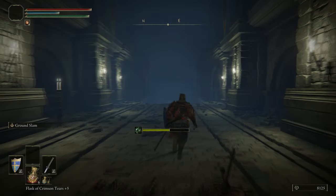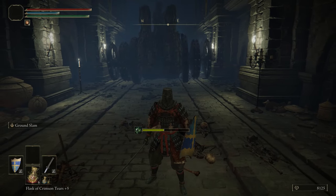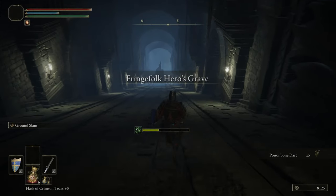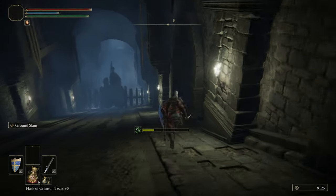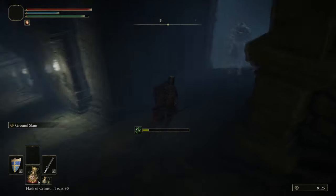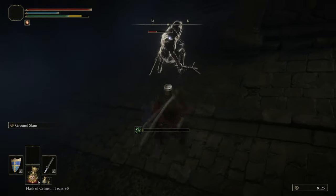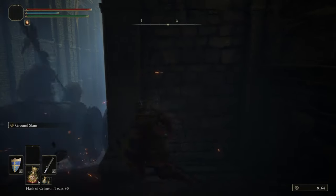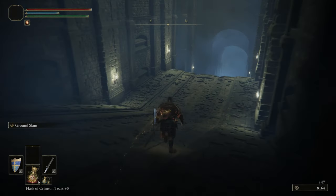We've used the Stonesword Keys to open the gate at Fringefolk Hero's Grave. When you come here, be careful not to get hit by the chariot. Once it rolls away, pursue it and jump into the alcoves. When you reach the alcove with a guy in it, you can drop off that one — make sure it's that specific one and not the one above it, because dropping from the higher one deals a huge amount of fall damage.